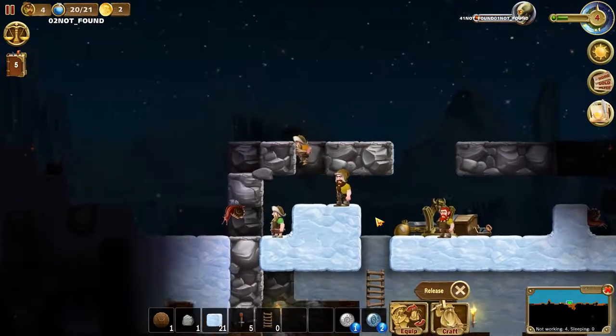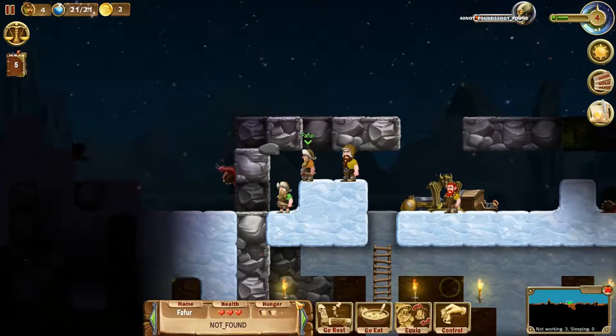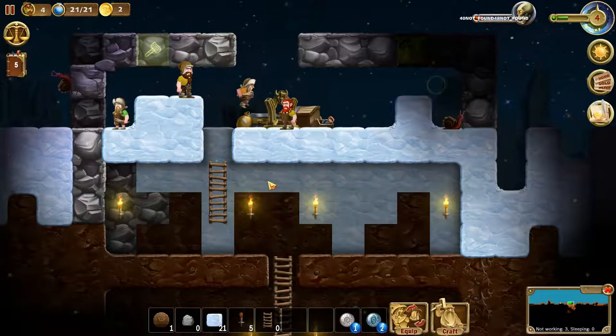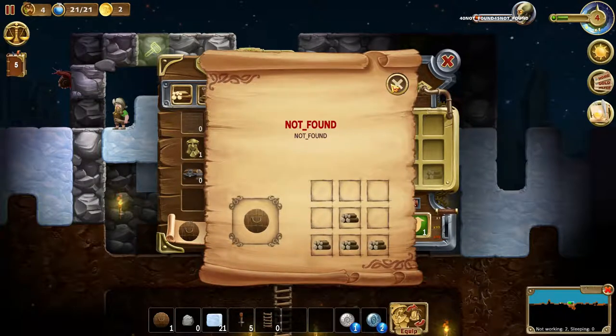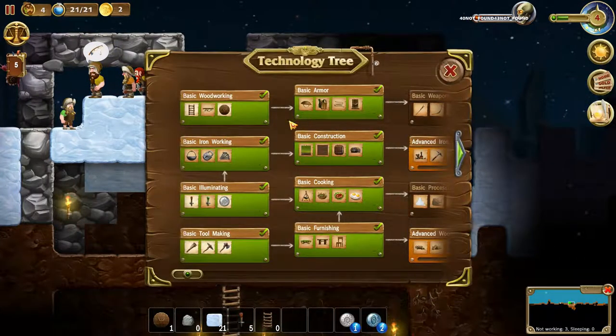I'm gonna control you. Just place that there. Do we have any doors? I don't even remember the controls for this, to be honest. It's been such a long time. Not found — that seems like a bug, unless we actually haven't discovered that yet, but we have it, it just says not found.